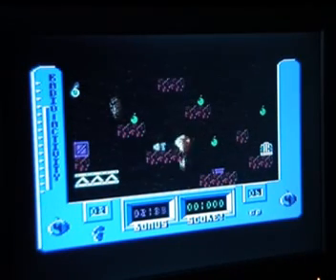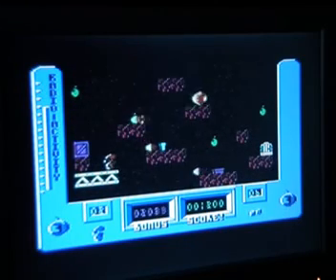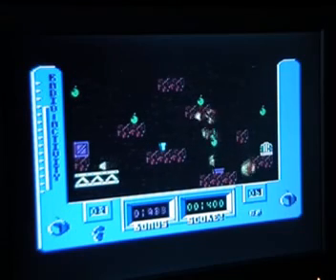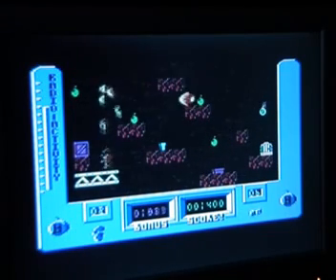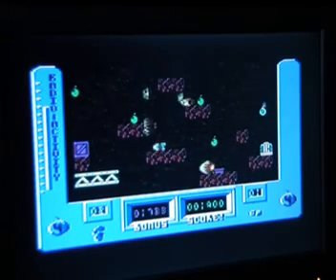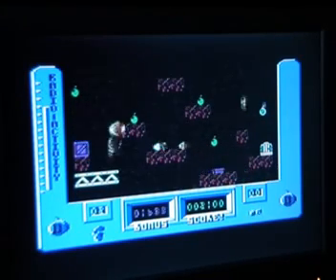You can drop off the bottom of the screen. Every so often when the bombs are going off you've got to try and defuse them before they blow, so you have to run around and do that. The purple pads do give you an extra speed bounce as well. I need one more of these little pods on this level now.